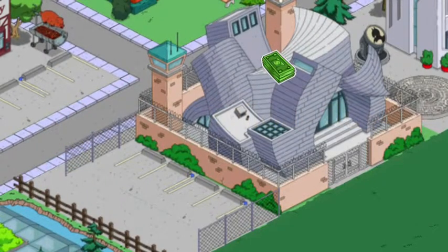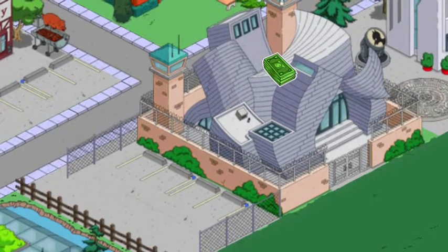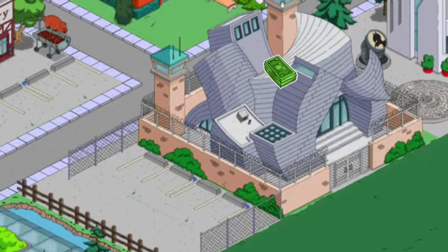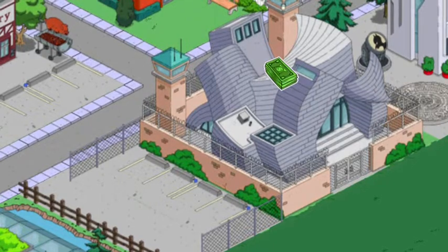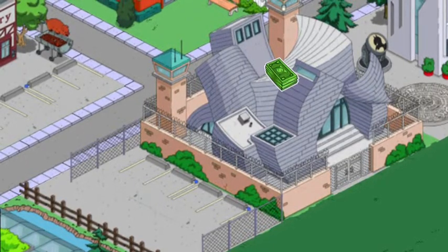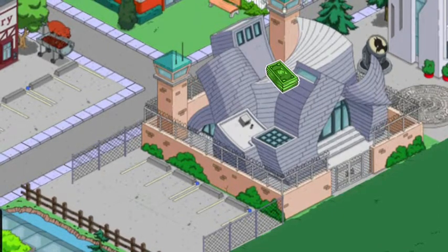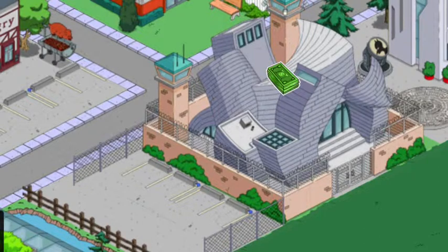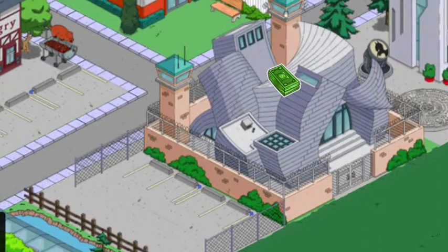Next one is the Montgomery Burns State Prison. This is 7,000 Uranium. This was an Issue 1 Personal Prize so it is no longer available. It comes with a prisoner available every six hours — you release him and you can make your heroes fight him.